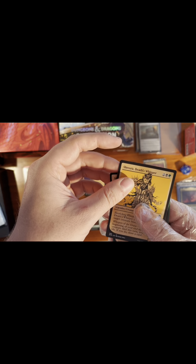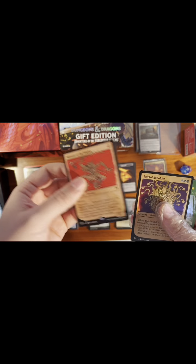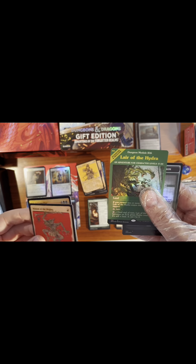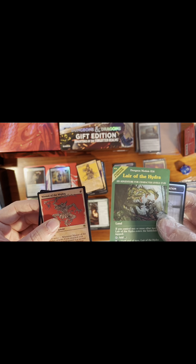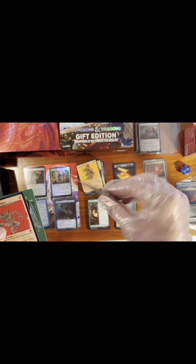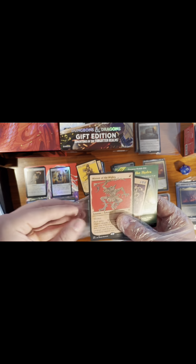Something Death Whisper, and another rare — Minion of the Mighty in the showcase. And then another one of these cards. That was a lot of fun. What is this — Lair of the Hydra? It's also a rare — that's a cool looking card. Dungeon module, Tomb of Annihilation on the back. Well, maybe Minion of the Mighty was our best card in that pack — we'll find out.